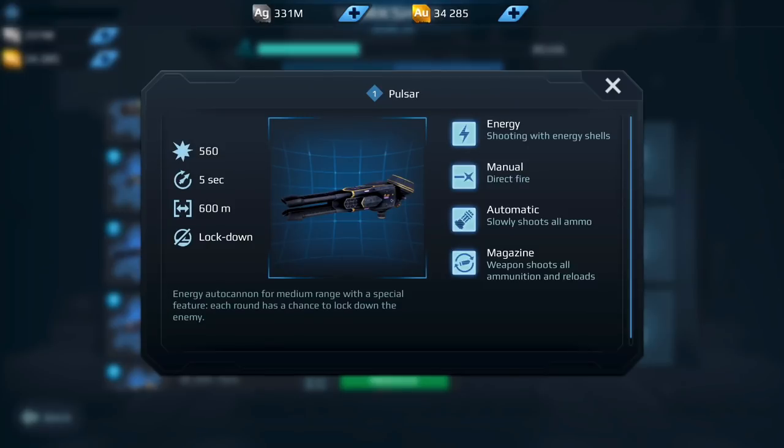Moving on down the list, we have the Pulsar. I actually tested this before the update and I thought this weapon does quite a bit of damage — you lock down a player, you have 600 meter range, and it does a lot of damage. Then they came out with the update and they actually buffed this weapon, which I don't agree with. But because it was buffed, it means it's powerful. So for me I would actually go for this weapon at this point in the game, and to run four on the Spectre is very deadly.